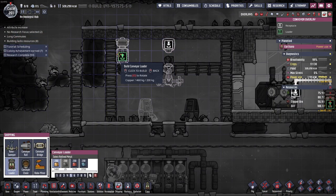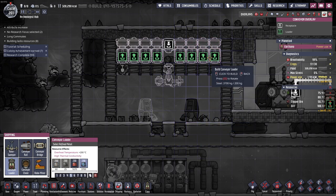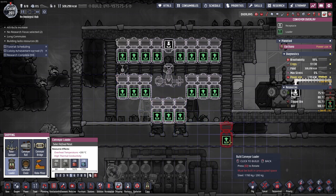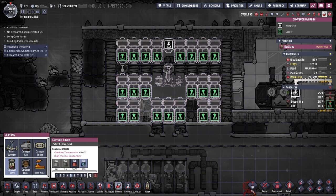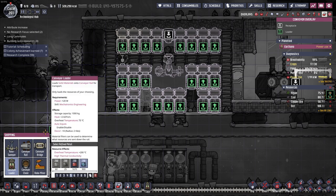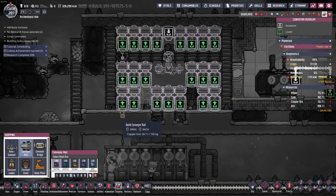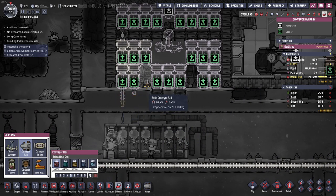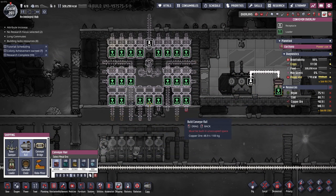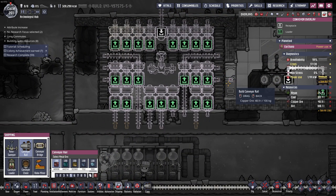I'm not going to build all the conveyor loaders, just showing what it would look like in the end. You can put all of these loaders and as long as you can make rails out of this place, you can do this. It's not that difficult - you just build the rails in the fashion I'm showing here and you can pretty much have as many as you want.